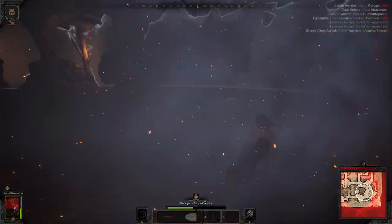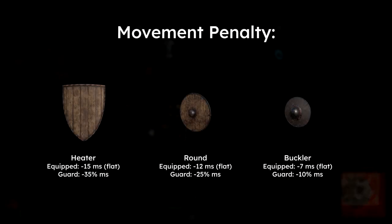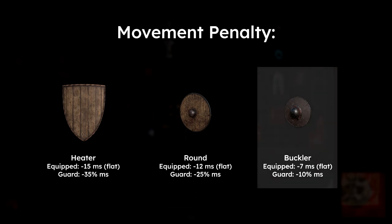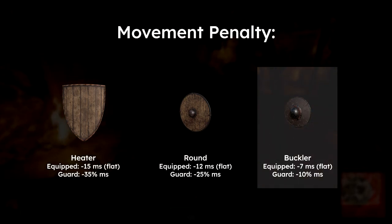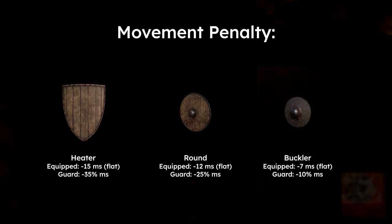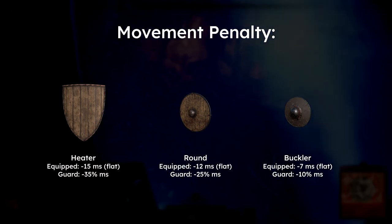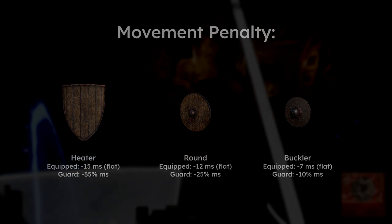The downside to this method is that it puts you in a vulnerable position to builds with much higher mobility, attack speed, or impact power. The small size of the buckler will also make this strategy a little bit more difficult, but it does have the lowest movement speed penalty both when equipped and in the guarding pose as a trade-off. So repositioning yourself into a favorable position is easier, but the act of a full block becomes more difficult, especially against a ranged player.